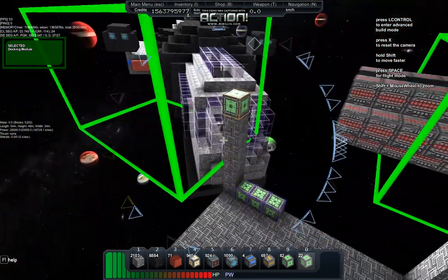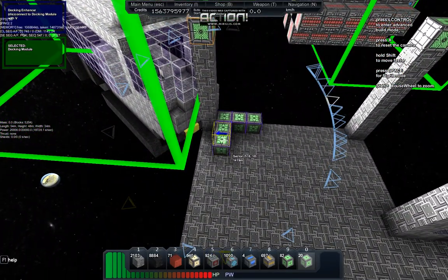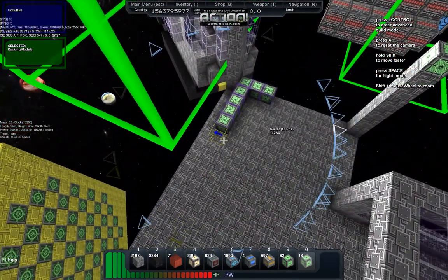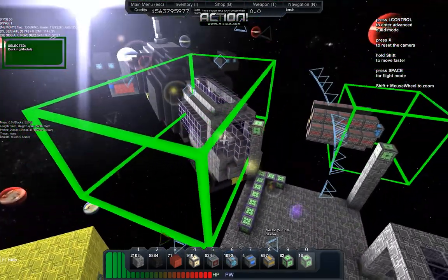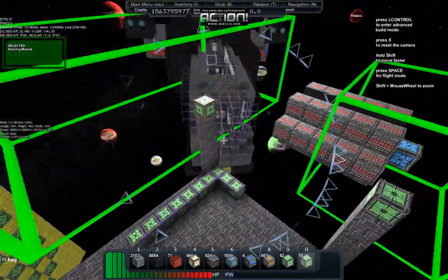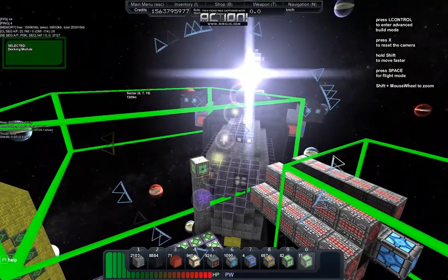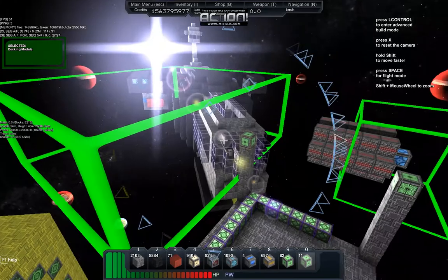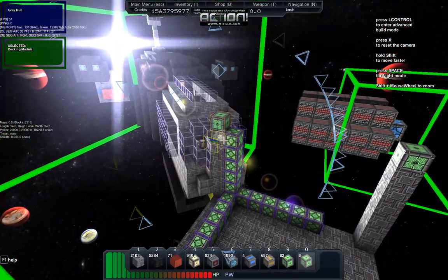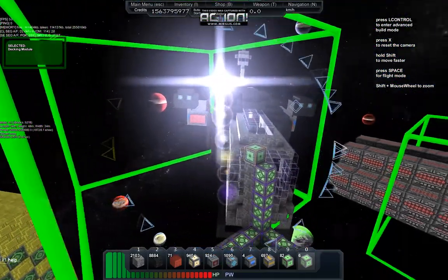Once linked, you can use the enhancers to add dimension. As I add them along that axis, it increases the volume of space that allows docking. Adding them down that way increases that access, and adding some height as well gives a much larger docking area.